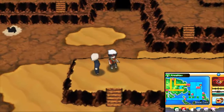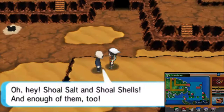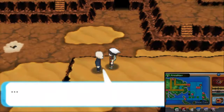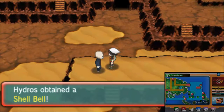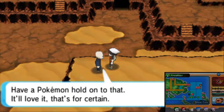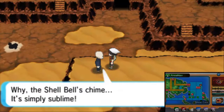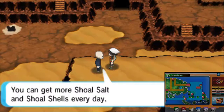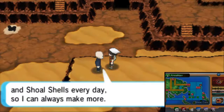What you want to do is go ahead and give the old man standing right here when you enter Shoal Cave — give him the four Shoal Salts and four Shoal Shells to get the Shell Bell. Do you want to make a Shell Bell? Yes, we want to make a Shell Bell. And there, he's going to go ahead and make a Shell Bell. If a Pokemon holds on to that, it'll love it for certain. Why? The Shell Bell's chime, it's simply sublime.